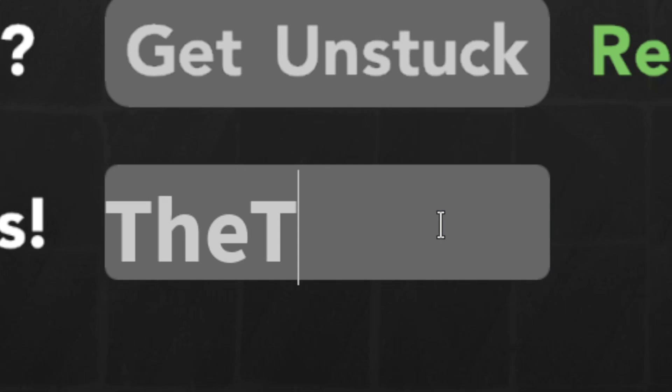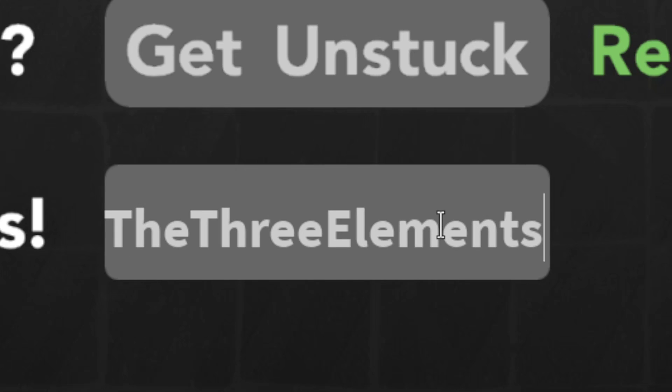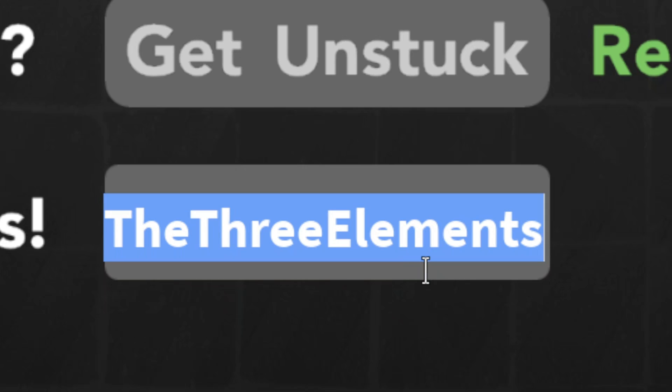The next code for Pokemon Brick Bronze is 'the three elements'. You have to be at the second gym, and you'll get a level 15 shiny stage one starter from generation six.